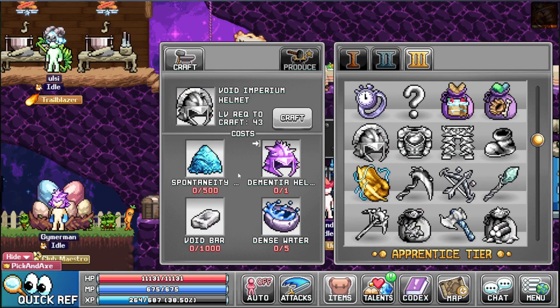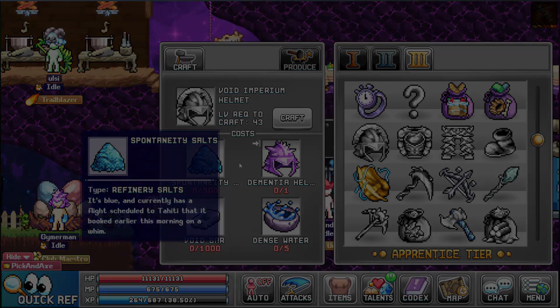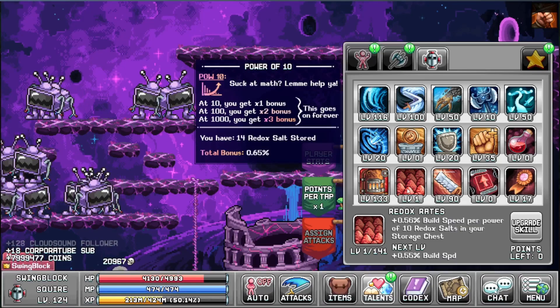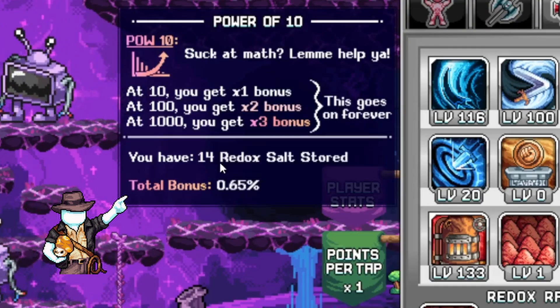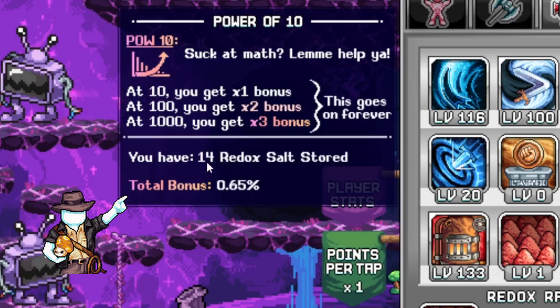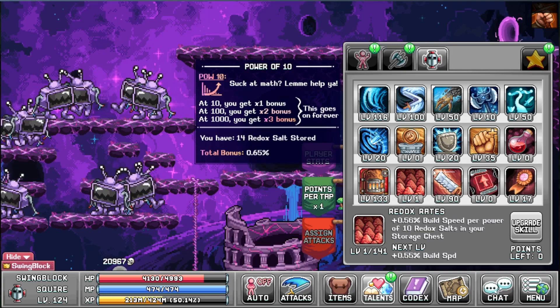And of course crafting also costs a lot of salt. You can see here this void helmet costs 500 blue salt. The squire has special abilities that use salt — like here we get build speed in the construction depending on how much red salt we have stored. I only have 14 right now so my bonus is pretty damn small.